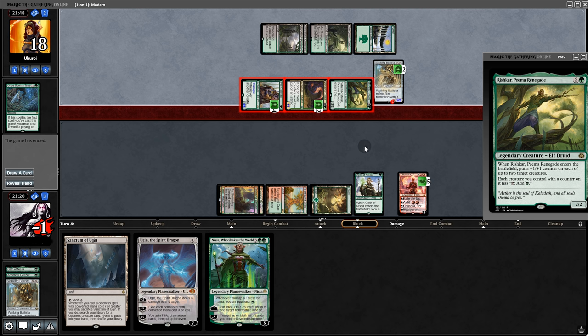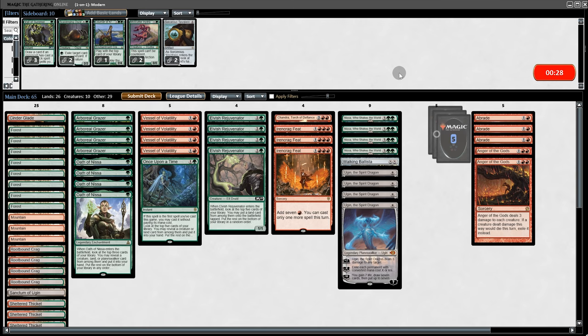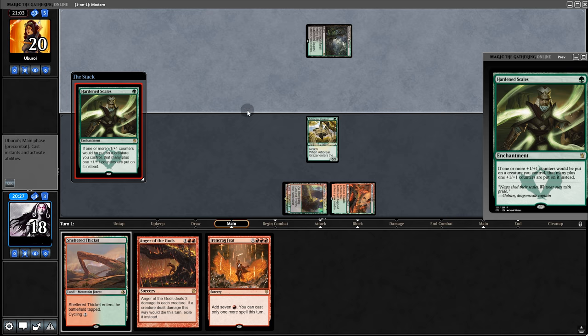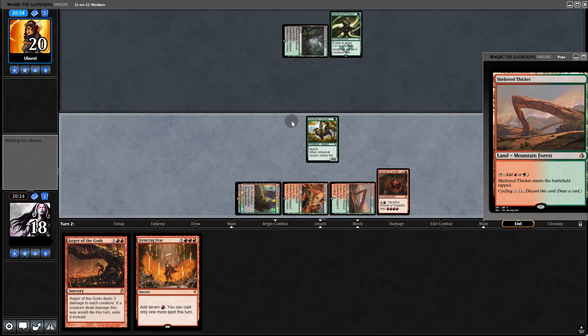So we're going to game two. We're going to bring in the creature destruction stuff. Opening hand is really bad so we mulligan. This on the other hand is keepable. Starting with Grazer, they start with Hardened Scales. Play the Vessel — land tap — and now all we need is a payoff card.